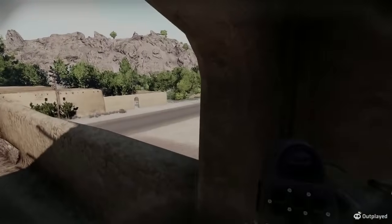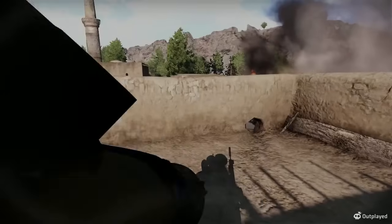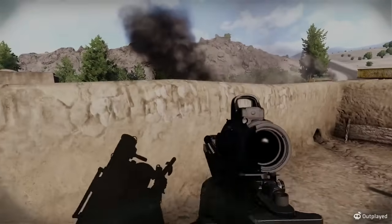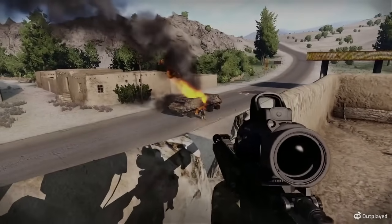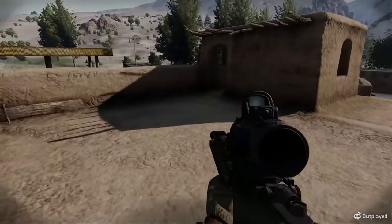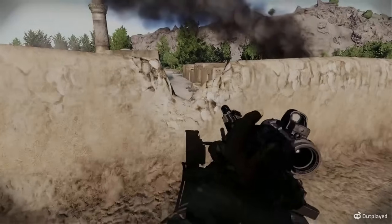Do not put yourself at unnecessary risk to destroy a target. Just because there is a target doesn't mean you should be too gung-ho trying to kill it. Worst case, you get yourself killed before you even get a shot off. Try and be smart about it. Wait for the target to come to you, or take a teammate with you for cover.